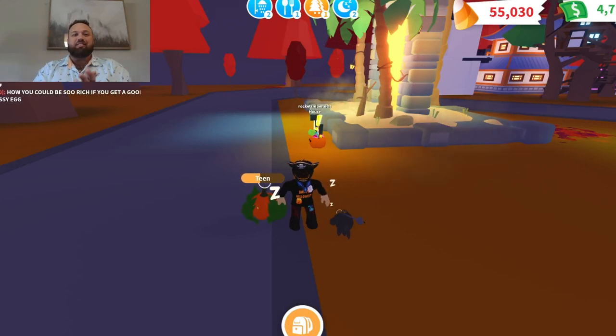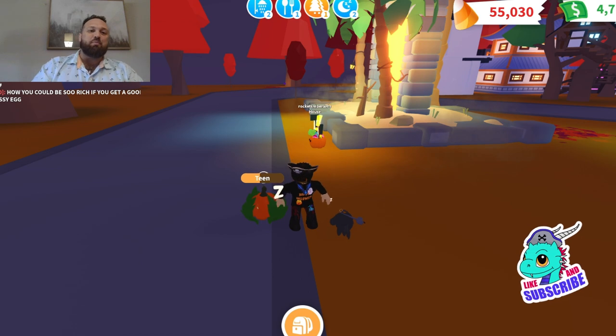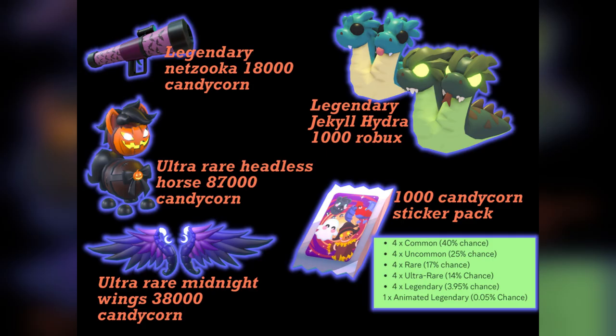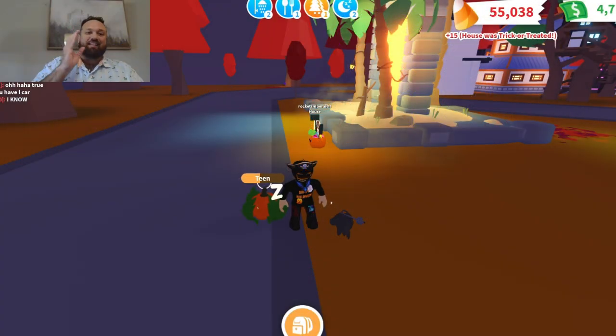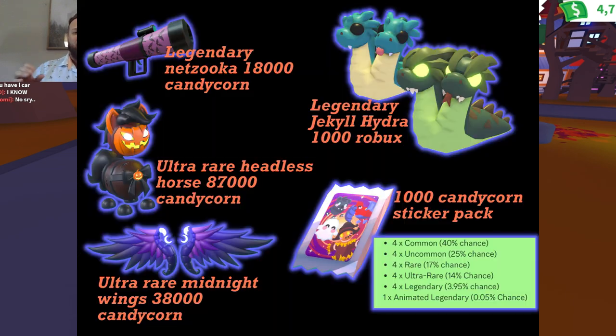Hey everyone, we are coming to the final week of Adopt Me's Halloween 2024 update. Tomorrow we get two new pets: the Dr. Jekyll Hydra, which transforms completely from one day to the next, and also the ultra rare Headless Horse.